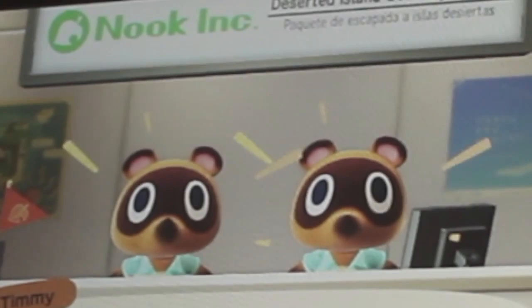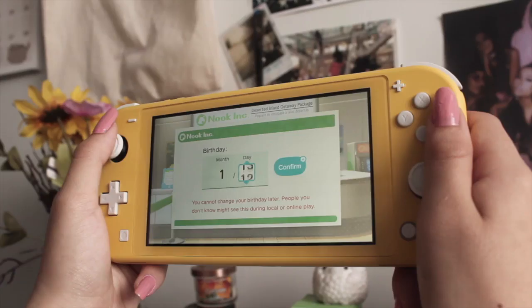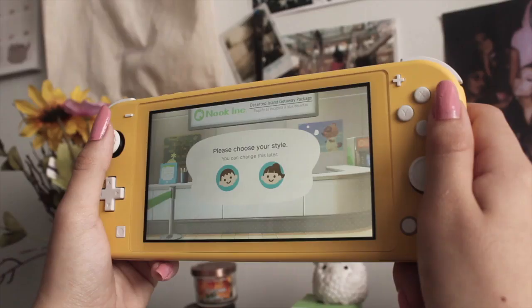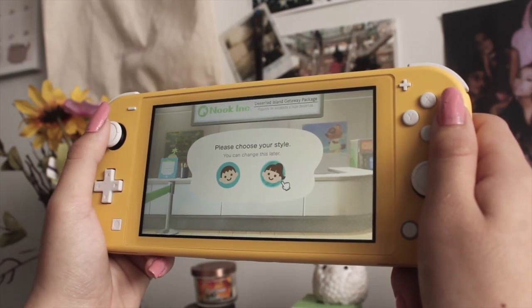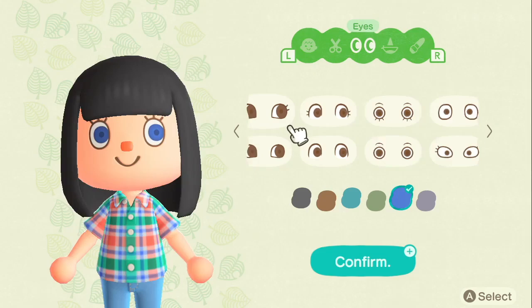When you start off the game, you pretty much start off with all the introductory stuff, and you're introduced to the first two characters, Timmy and Tommy. They start off by asking you for the basic stuff like your name, your age, the name of your island, and all that. For my name, I put my real name — I know a lot of people like to use fake names. You eventually also get to customize your character, which is probably the most exciting part. Sadly, I noticed they didn't have many options for hairstyles, but I learned later in the game that you actually get to buy those things, so that's cool.